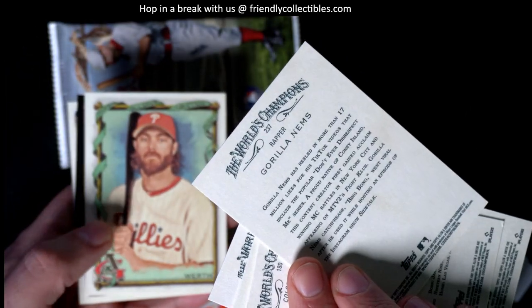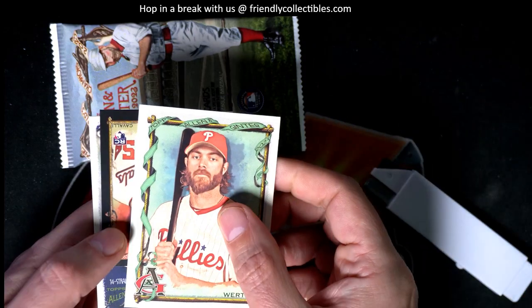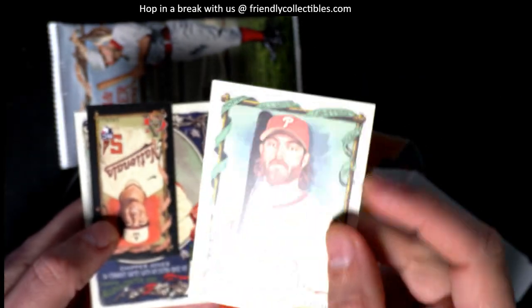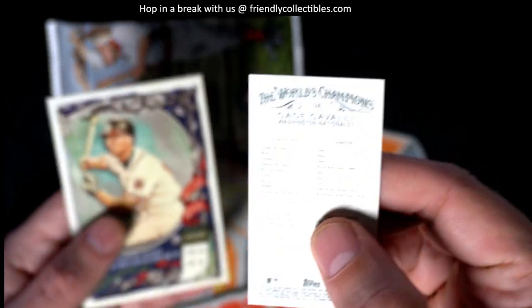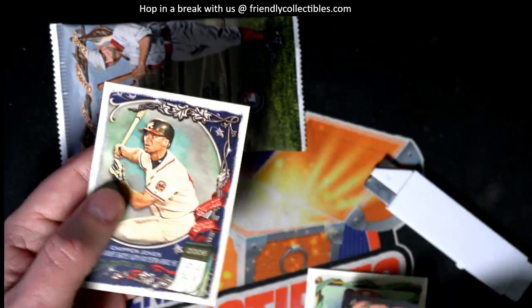I'm looking for those short prints. You got the wrapper. Oh, I see a black border rookie. Is this a short print? 325 — yeah, that's a shorty, that's a short print. This is a black border card, very nice, Nationals stat back, rookie mini.